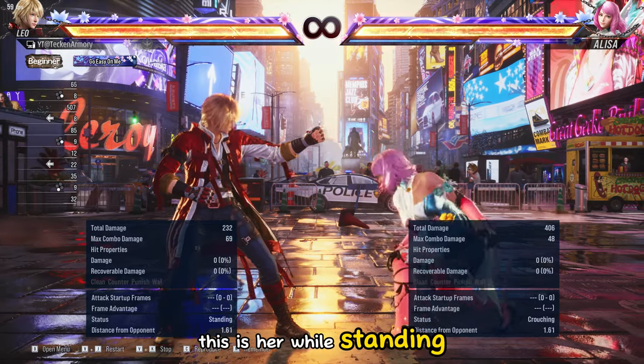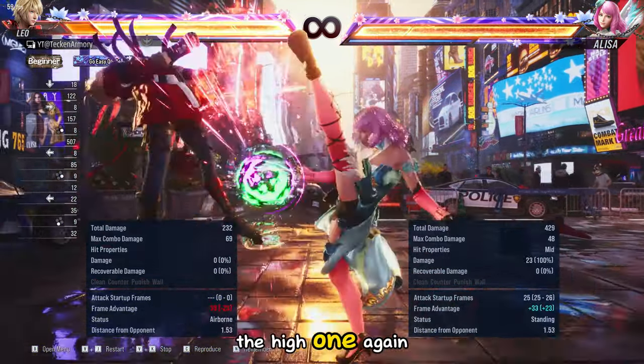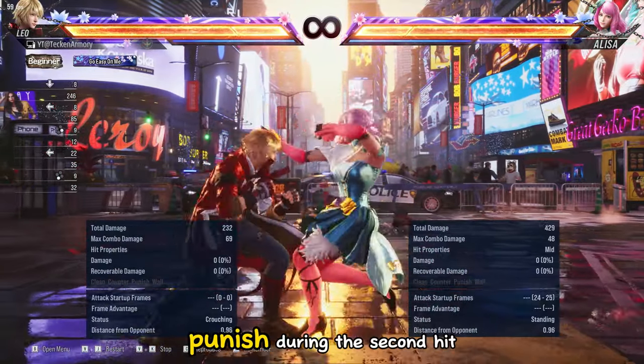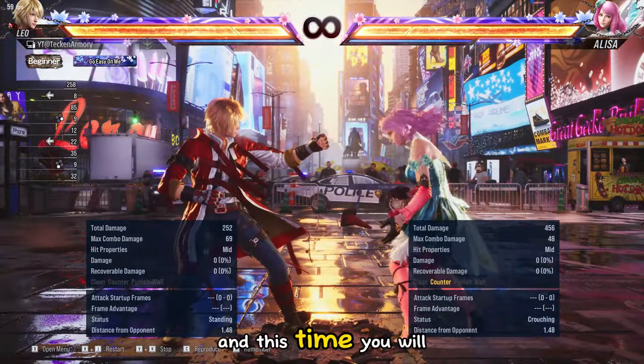This is her while standing 1,2 or 1,2,3. The second hit is the high one. Again, you need to immediately duck and punish during the second hit because the third hit might hit you, and this time you will get launched.